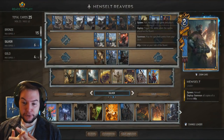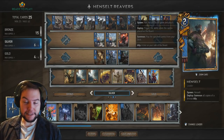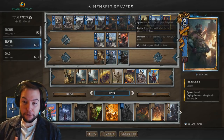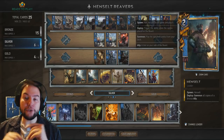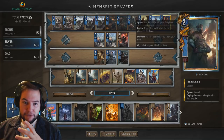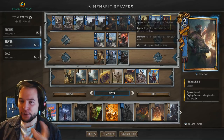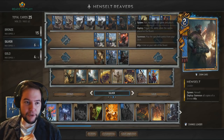Welcome to the Hensalt Reavers deck. We're going to be using Hensalt, which is a very strong leader. It summons all copies of a bronze ally from your deck — like the old reinforcement with two added strength. We're going to be saving Hensalt absolutely until the final round. This is part of your big wombo combo at the end of the game. You have a Reaver Hunter on the board, you summon all copies from your deck, and you can get a swing of about 90 strength, which is huge.